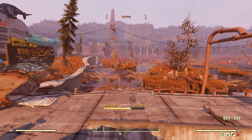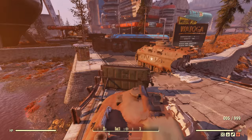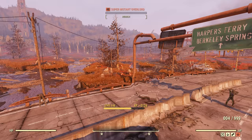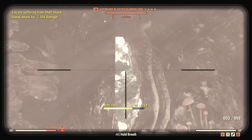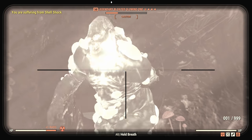He carried on developing his combat skills until he ran across the Enclave. Finding a remnant of the US government still existed, he saw a chance to use the knowledge his mother had taught him. He decided to join up with Modus and see just how far he could go within the ranks of the Enclave. After all, who knows where it could lead.